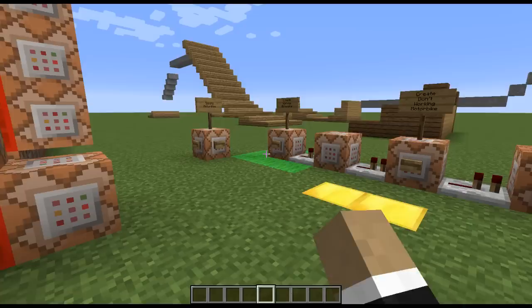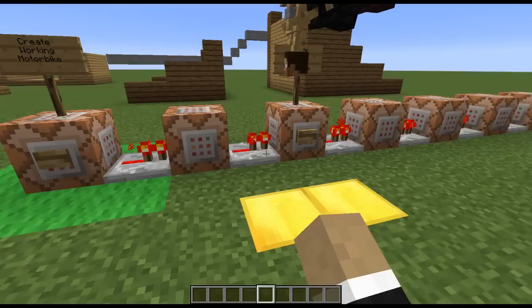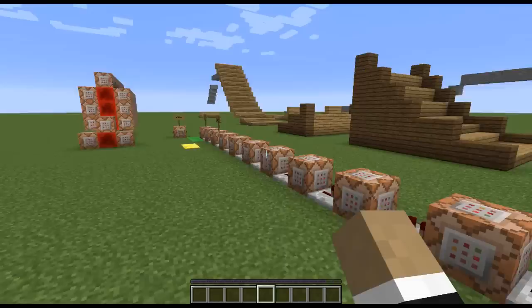What's going on dudes and welcome back to another one of these Minecraft 1.8 vanilla creation things - once again that means no mods. This is all done with command blocks in your vanilla Minecraft game. So this time we have motorbikes, and it's pretty easy to use. All you do is download the save, click 'Create working motorbike,' and there you go - motorbike, motorcycle, whatever you prefer to call it. Works like a horse: you mount it and you can ride around on your motorbike, which is pretty nifty.